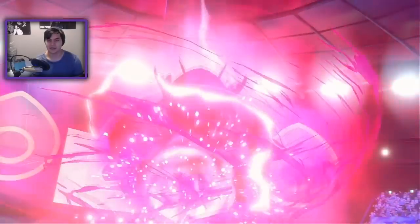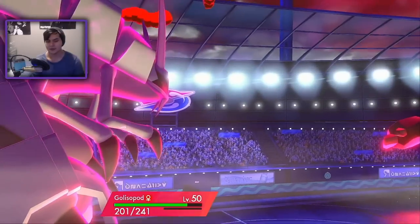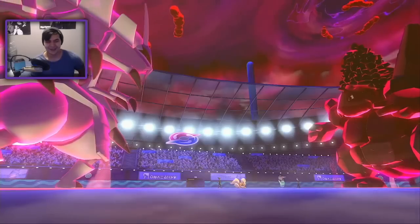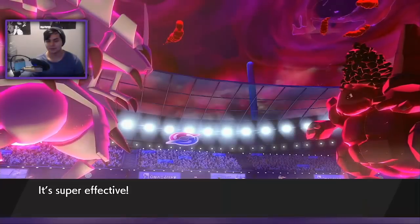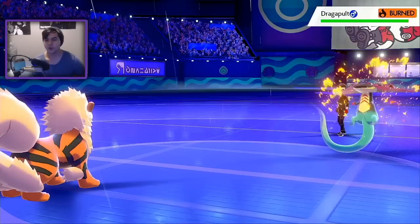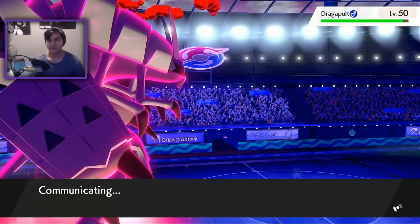This might be the rare occasion I Dynamax my Golisopod. I'm also going to go for Will-O-Wisp — that's going to give me what I need to actually KO this Coalossal and guarantees I live a physical hit from the Dragapult. He went for Hydropump — so he is special. He locked himself into Hydropump. This Max Geyser for sure is KOing him at 130 base power. Golisopod is just going in this session — why is it doing so much work? I also have a Max Darkness for that Dragapult, which is really nice.